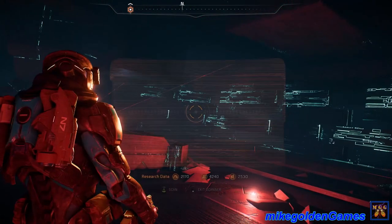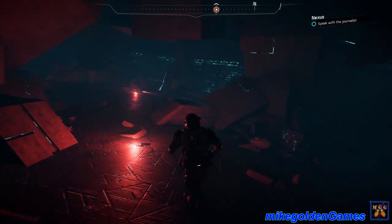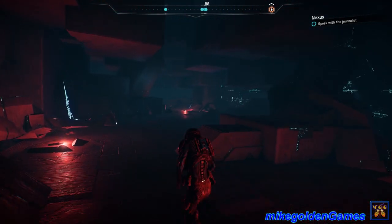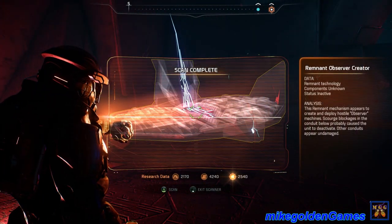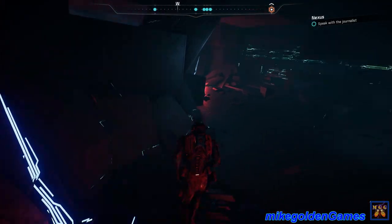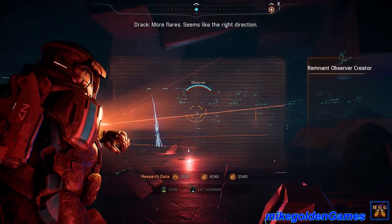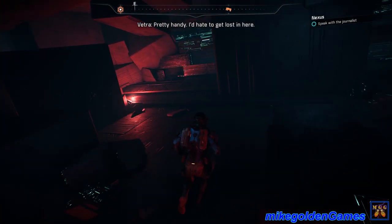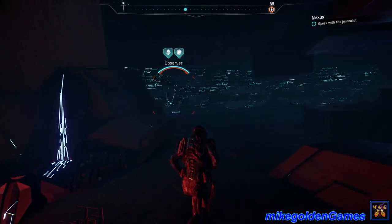Let's get back through this doorway, see where this leads. Looks like the correct way. Anything we can scan? Doesn't look like it - let's keep moving. It'd be nice if this game actually had co-op. Remnant? I don't see anybody. Remnant observer creator - can we destroy it? Keep moving this way, I guess. There seems like the right direction. Very kind of the thieves to leave us a clear trail - pretty handy. I'd hate to get lost in here. Keep your eyes on these assemblers and the observer.